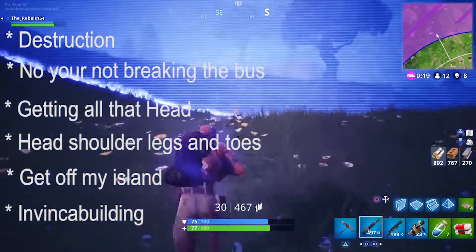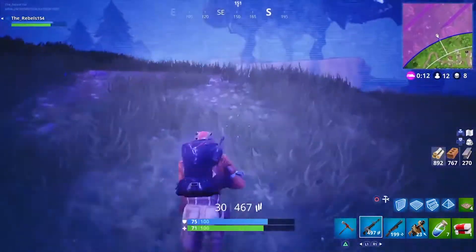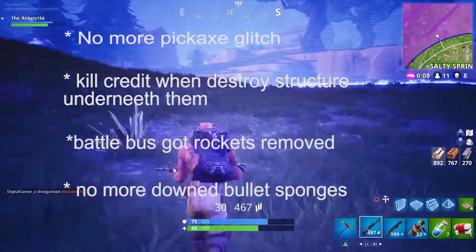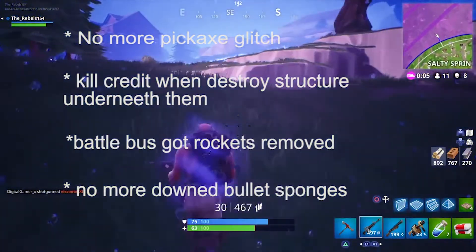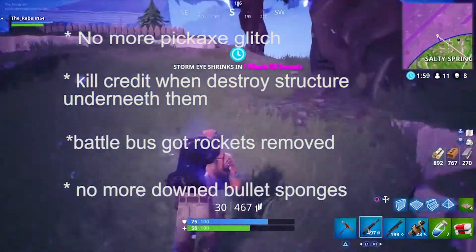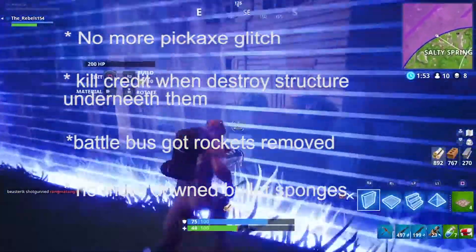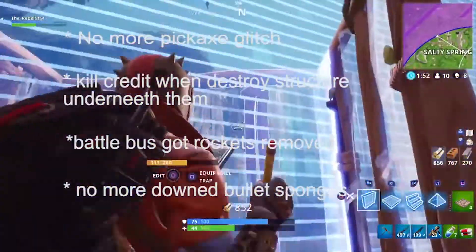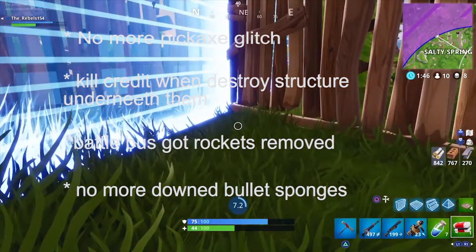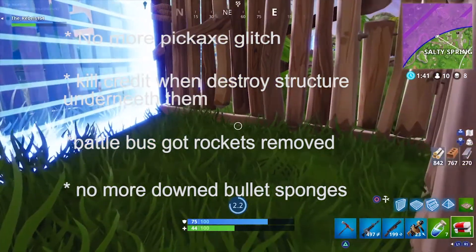Fixed the issue that would cause players' built structures to appear intact for a few seconds. Fixed where your pickaxe doesn't flip out anymore. Fixed the issue where destroying buildings underneath an enemy wouldn't count as kill credit. Fixed the issue where some preplaced wooden archways couldn't be destroyed. Fixed the issue that made the battle bus appear to fly really quickly. Fixed the issue that would pause the downed player's health bar if they were reviving and got disconnected. And that is it for gameplay.